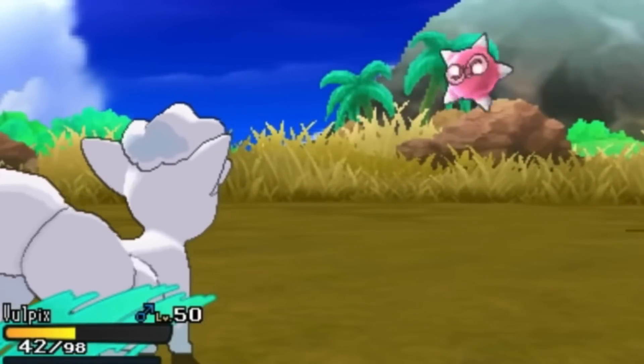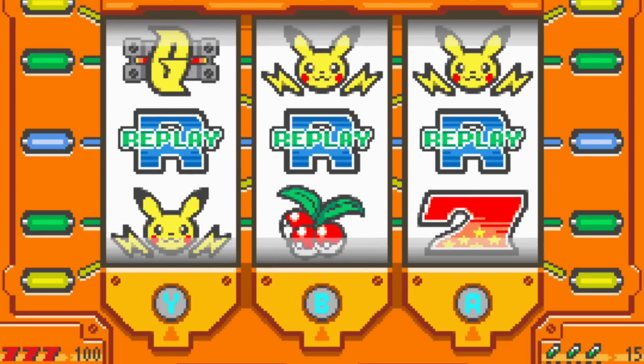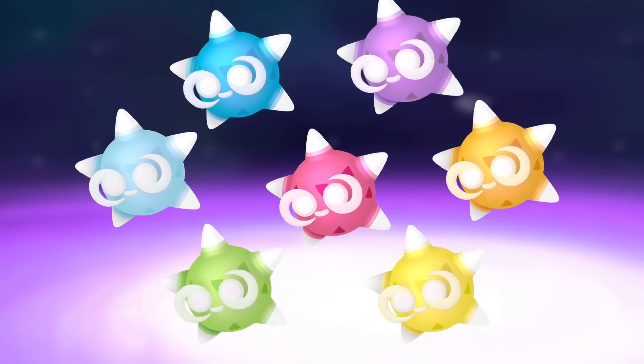And if you want a specific core color, it's like a fun surprise. But then again, maybe Pokémon doesn't need even more RNG. It's also pretty neat that the seven colors correlate to the colors of the rainbow.